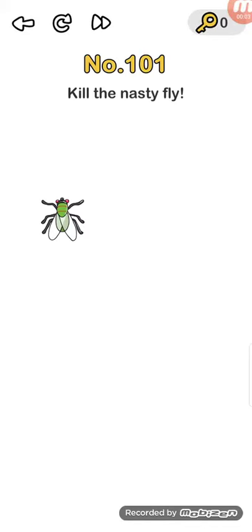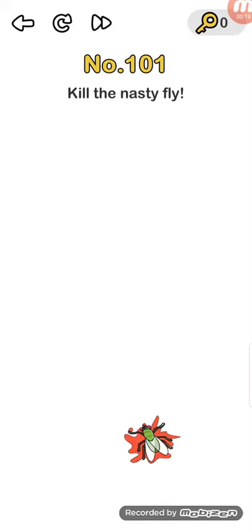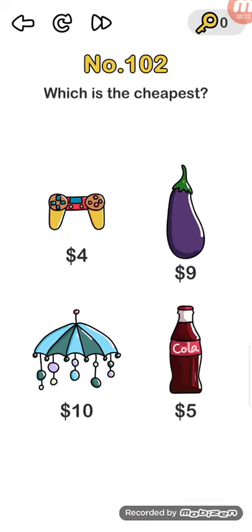Nords level number 101: kill the nasty fly — just hold one finger on the screen and use another finger to kill the fly. Nords level number 102: which is the cheapest? Obviously $4.